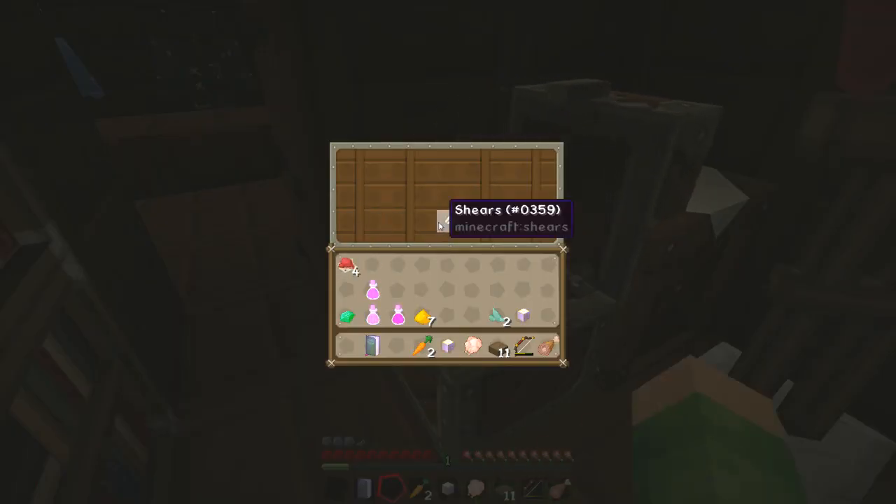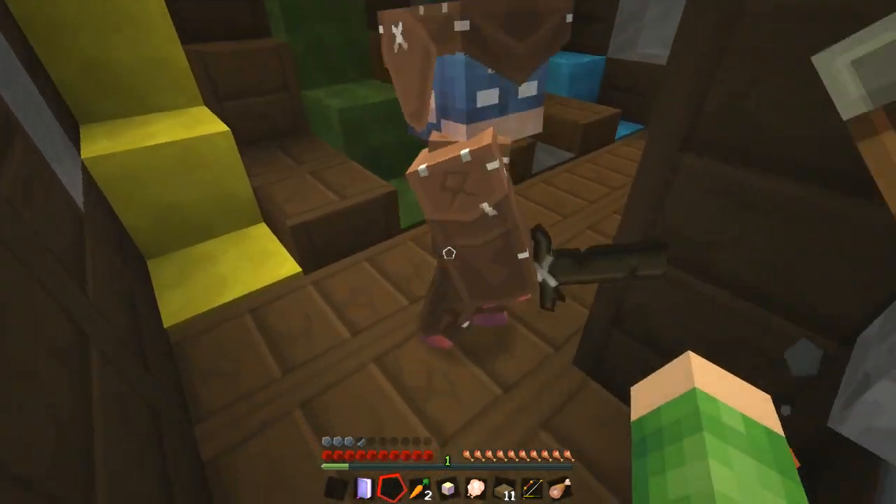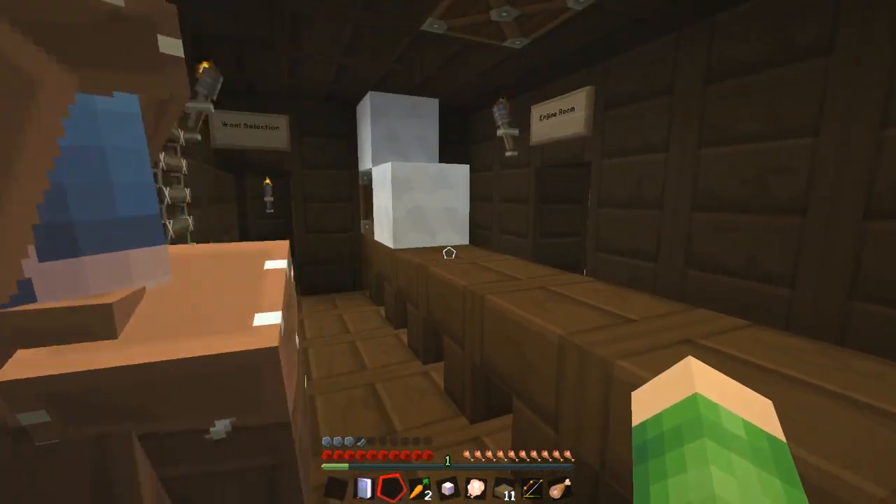Rose, red dye and shears — you take that. Let's go downstairs. Oh gosh — start engine. There's the start engine button. What's through here? Engine room.